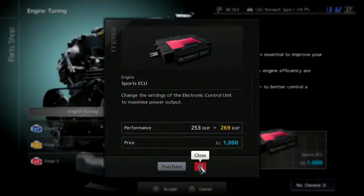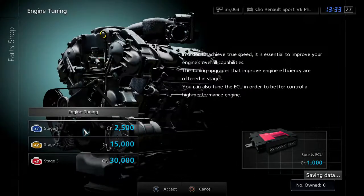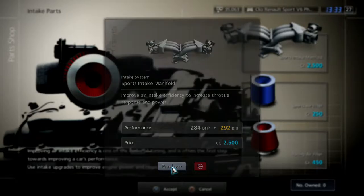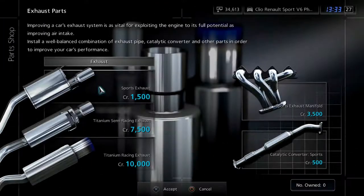Let's see — engine. Can we put in an ECU? Yes we can. Can we do that? Yes we can as well. 284 brake horsepower. I actually want to see how much power we can squeeze out of this thing. So obviously you have to go through that in order, which is a little bit frustrating. 292 brake horsepower for 2,500, and 294 for 450. I think I'll go for the cheaper option. Exhaust — so that's the last one I think that we can do.